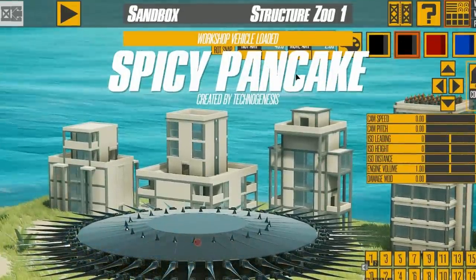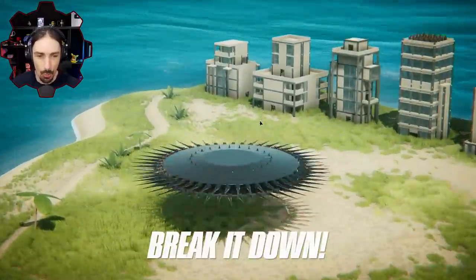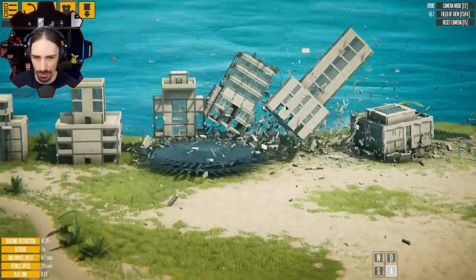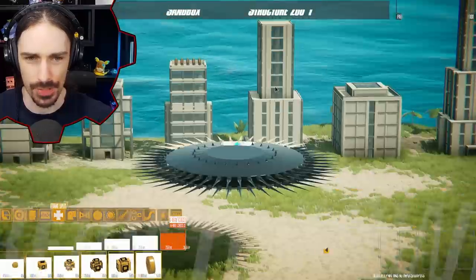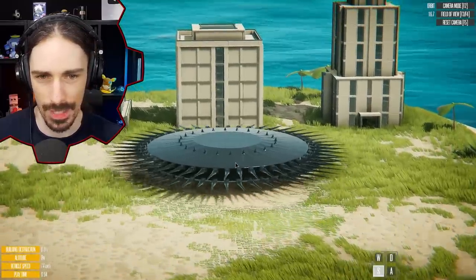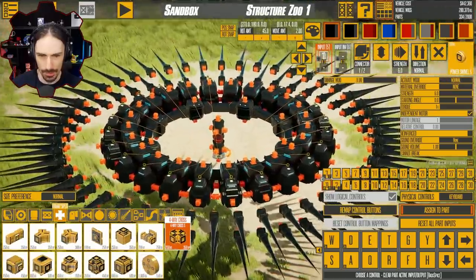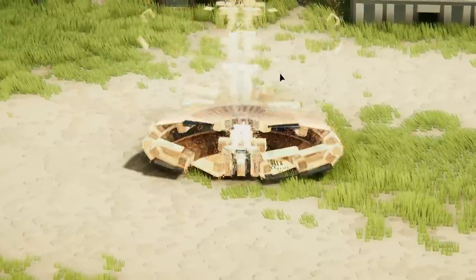Up next is the Spicy Pancake by Technogenesis. If you replace the C with a K it would be a Spiky Pancake — and I think that would also be accurate. This is a cool design. Some of these aesthetically simple creations remind me of Zelda enemies — like old Game Boy Zelda enemies — something you'd have to avoid or jump on top of. Really really cool. I deleted all the panels to see what's going on and it looks actually somewhat complicated, so I'm going to move on.